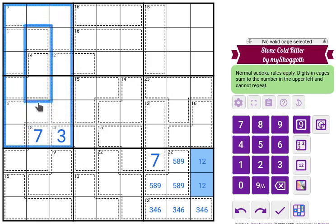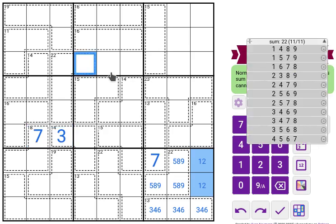We can do the same with these two boxes. We know the value of these two cells, and they sum to 10. The cage totals give us 92, so this protruding cell must be a 2.